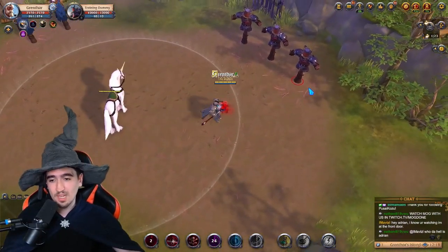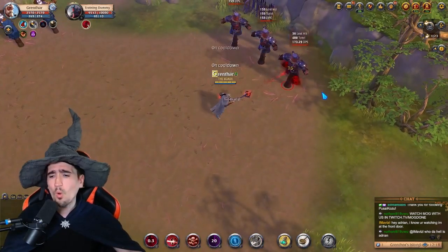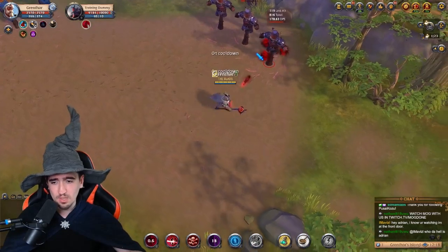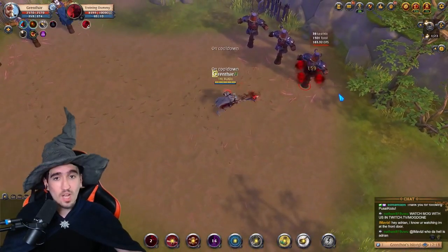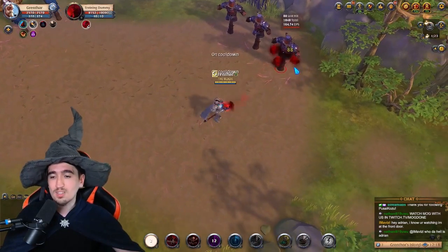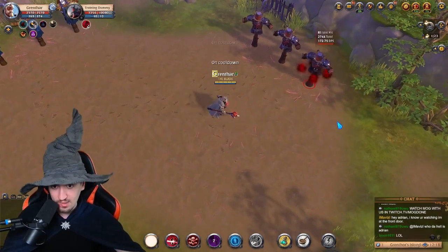The ideal combo would look something like this: you just spam your Q and auto-attacks, because you always want to try to auto-attack as much as possible. In the meantime, make sure you kite your enemy. Try to get your enemy as low as possible with your Qs, and whenever you feel like you can kill them —